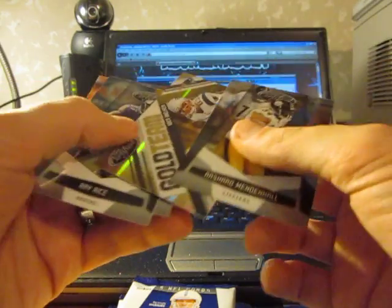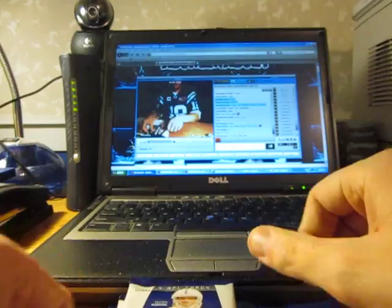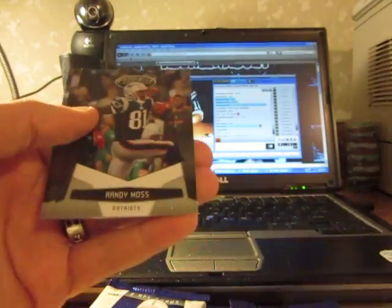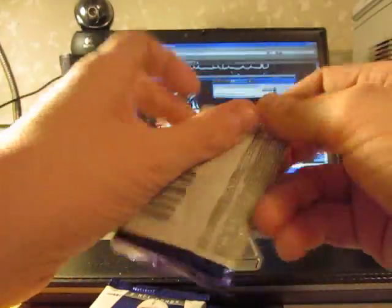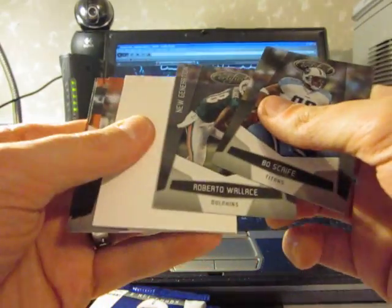There's a Wes Welker gold team numbered 61 of 100. Got a new generation rookie card of Lamar Houston for the Raiders. Got a Roberto Wallace rookie for the Fins.